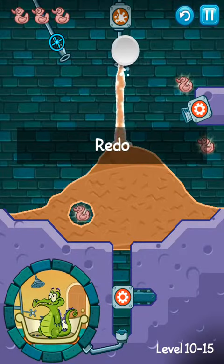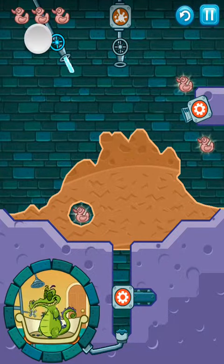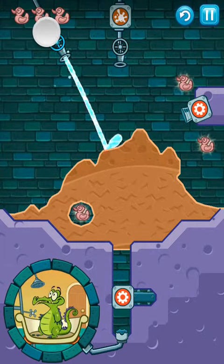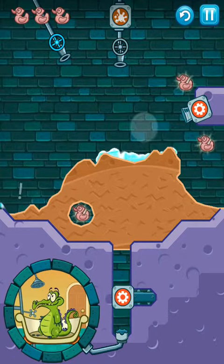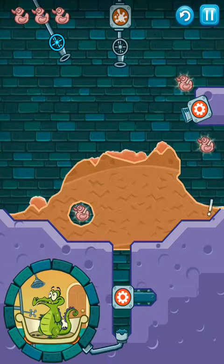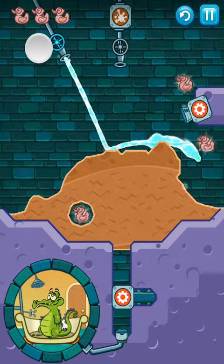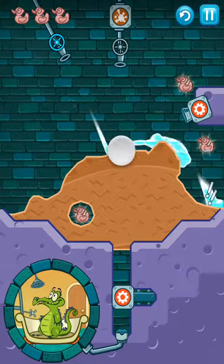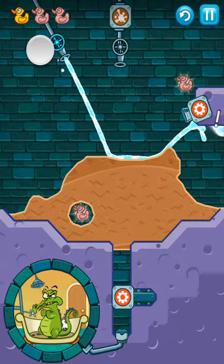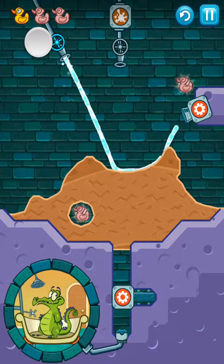You're basically going to do that again and again. You're going to wait — it's really tricky, this level. Here we go, this should get that duck. That duck is out. Now get the red switch.